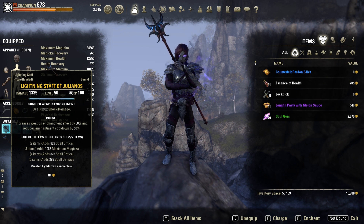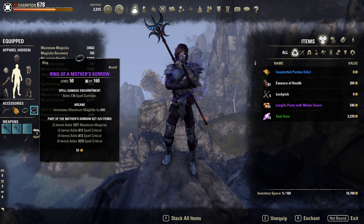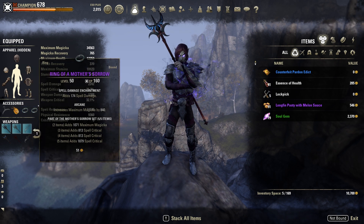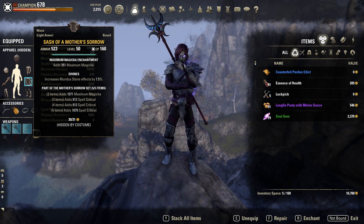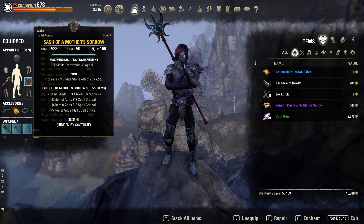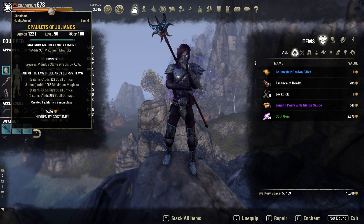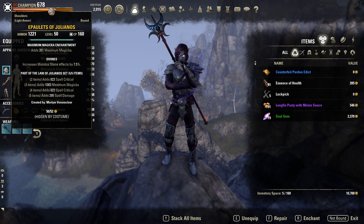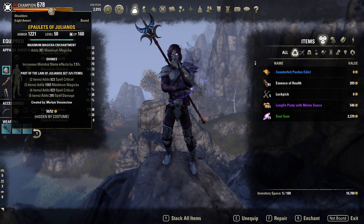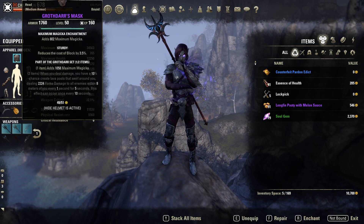For jewelry I recommend running Mother's Sorrow because you can get it in jewelry. I only have the purple versions — the gold ones are a little harder to come by. Most of our armor is gold, and you're going to want two pieces of armor being Mother's Sorrow as well — as long as it's not head or shoulder you're pretty much good to go. Everything else is going to be Julianos besides the helm. The full set of Julianos gives max Magicka, extra spell crit, and base spell damage, which is always really good. For the helm we're actually just wearing Grothar's Mask for the one piece set bonus.